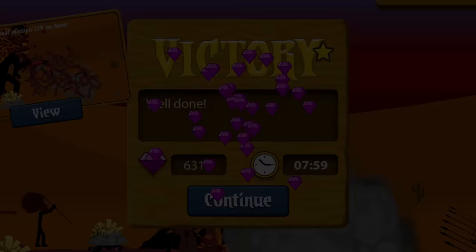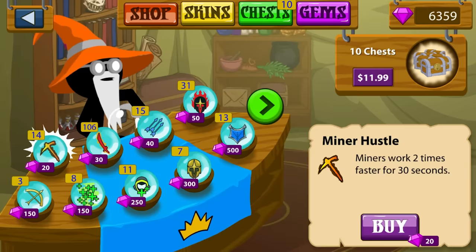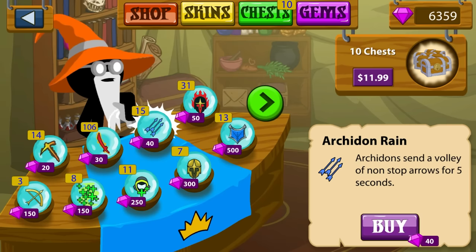And not only that, but we farmed a free spell. So mission 229 is in the books, and we have 15 Archer and Rain spells now — so we're sitting pretty. Anyway, if you guys do want to see more Stick War Legacy, pull the trigger on that like button and let me know. I'll see you in the next one. Thanks for watching.